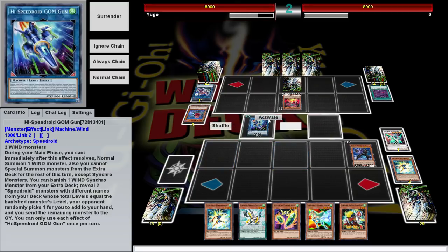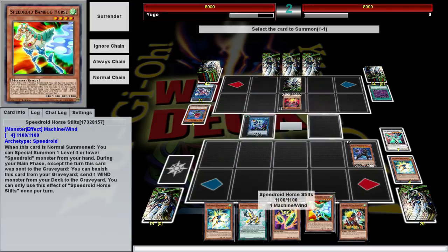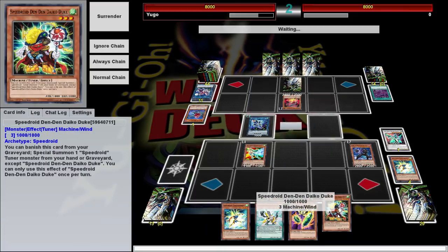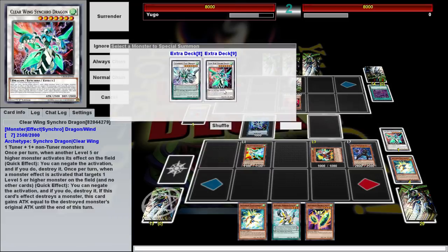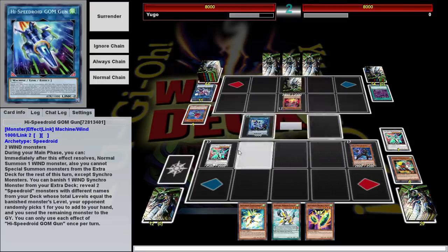The second effect lets you Normal Summon again, which is good because a lot of the Speedroids get effects when they're Normal Summoned. Bamboo Horse, when Normal Summoned, special summons a Speedroid from your hand — level four or lower. And we're going to go ahead and get out a Clearwing Synchro Dragon.